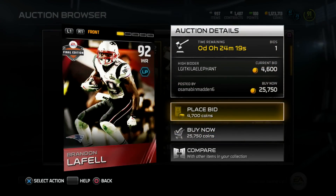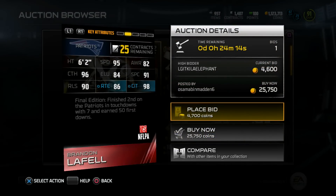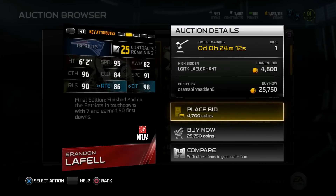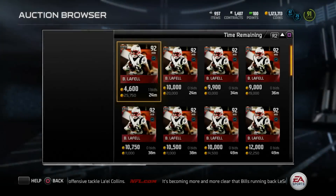First up we got a 92 overall Brandon LaFell - 6'2", 95 speed, 98 catching in traffic, 90 release, and 96 catch rating. Final Edition finished second on the Patriots in touchdowns with seven, and earned 50 first downs.